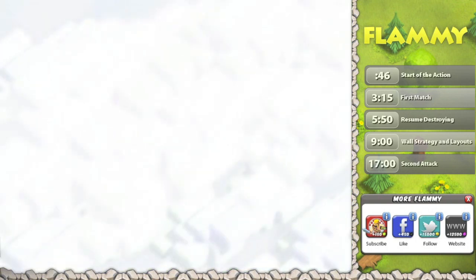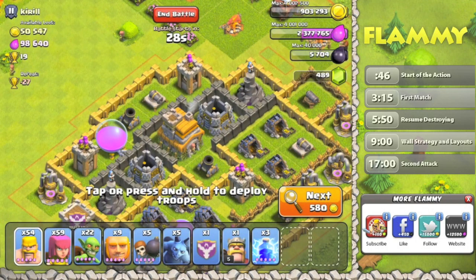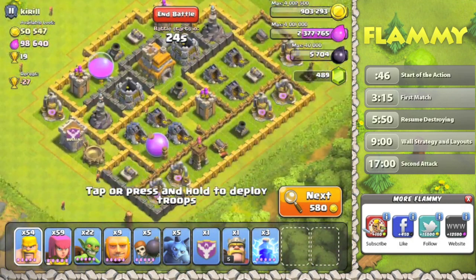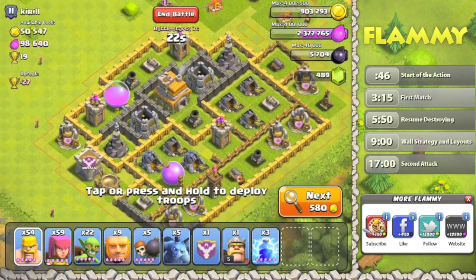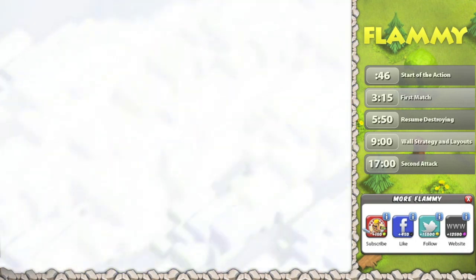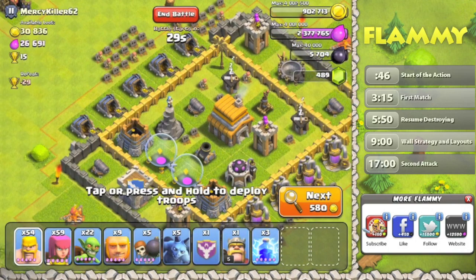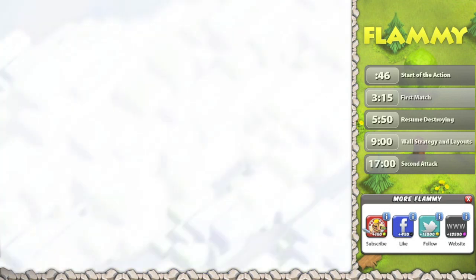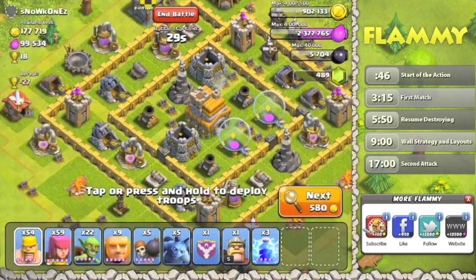I don't really mind searching a bit more to try to find just the right base, because finding the right base means you can attack more frequently and it actually turns out to be more effective overall — it's more efficient time-wise. Time is the primary factor; resources are definitely part of it, but how much time I actually spend in the game is probably the more significant number.